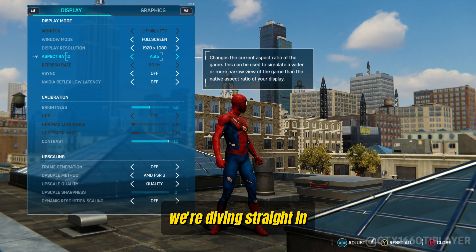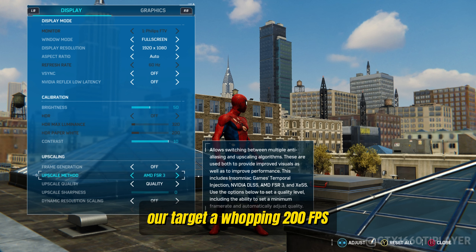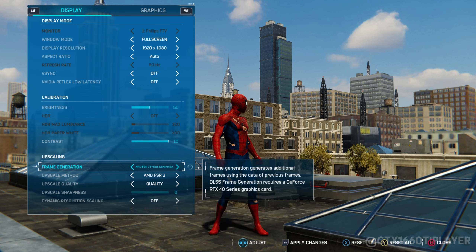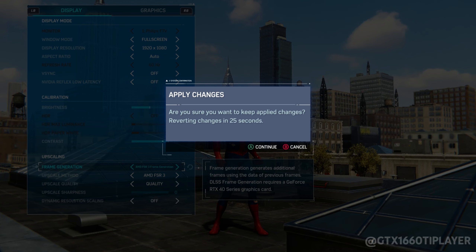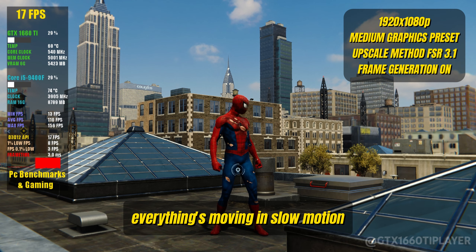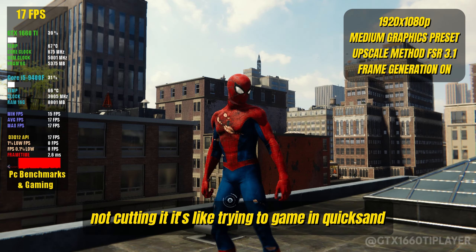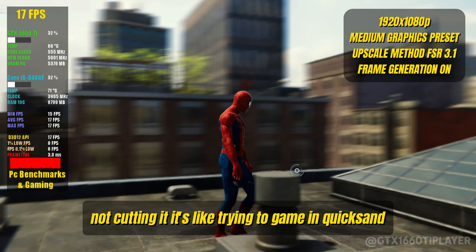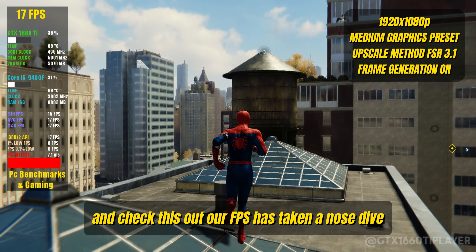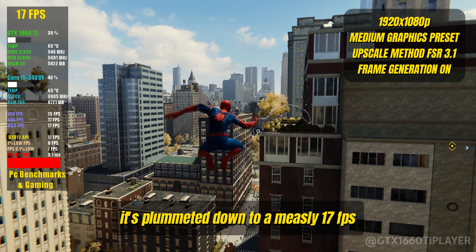No beating around the bush — we're diving straight in and activating frame generation. Our target is a whopping 200 FPS. But we've hit a snag: everything's moving in slow motion and the response to commands is just not cutting it, like trying to game in quicksand. Our FPS has taken a nosedive — instead of skyrocketing, it's plummeted down to a measly 17 FPS, like we've swapped high-speed gaming for a PowerPoint slideshow.